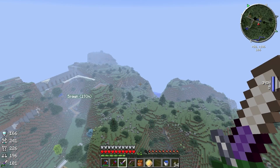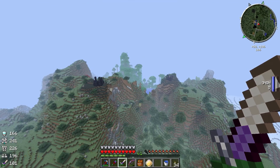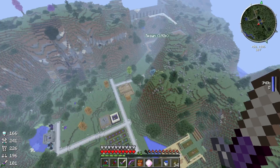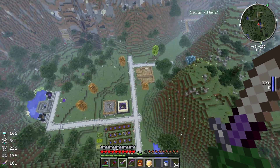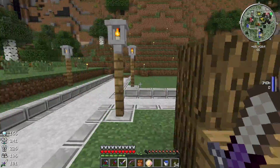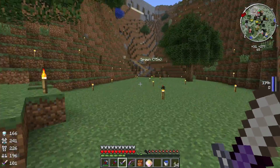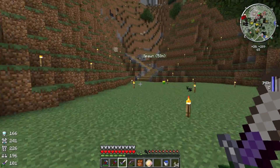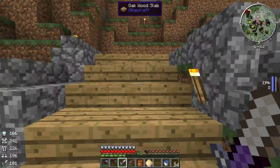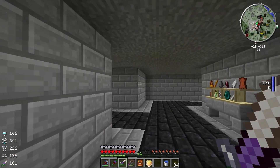So last episode, we were doing some stuff. We set up a quarry and an AE system, and we were quarrying out in our quarry age, which is great. Since then, it has finished. I've collected a lot of resources, and I've taken all of our ores and put them through a pulverizer, and then through our powered furnace. We have all the items that we can smelt and pulverize.